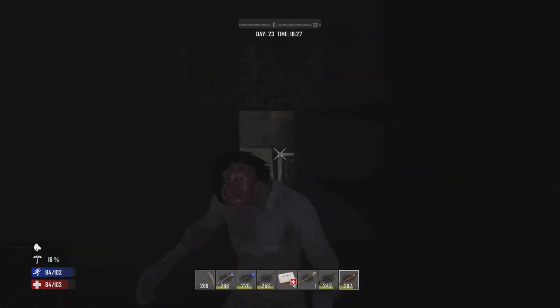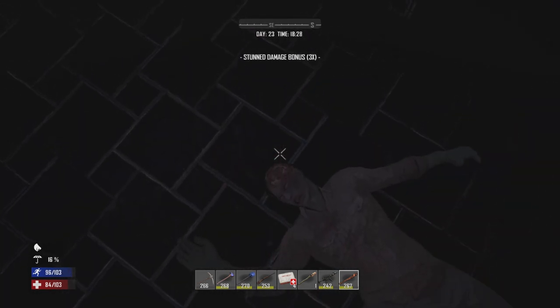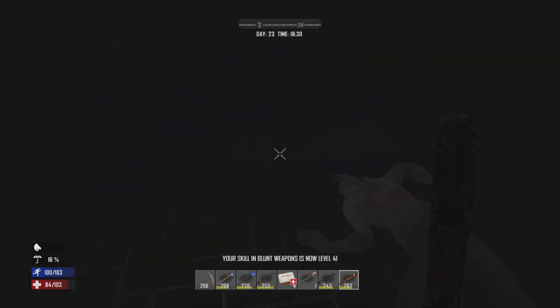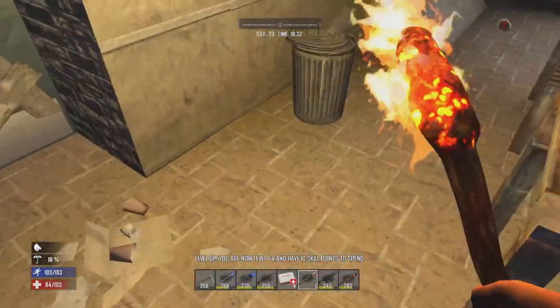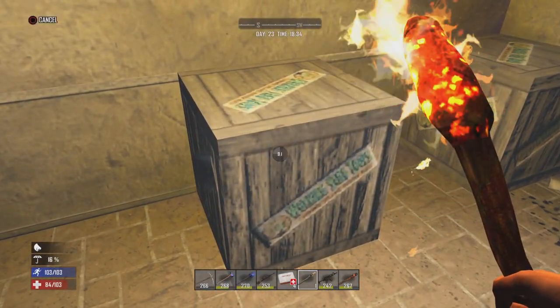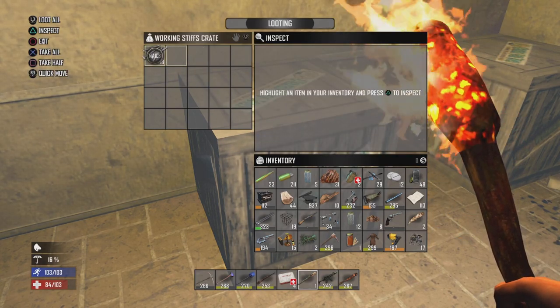Mikey finally broke in while I was breaking down the boxes. Come here, buddy - Mikey, come on! There you go, good boy. Checked all these crates. Some nice mechanical parts, which I don't really need anymore. Scrap the iron gardening hoe down, scrap the nails.